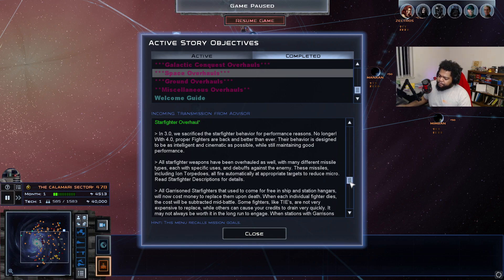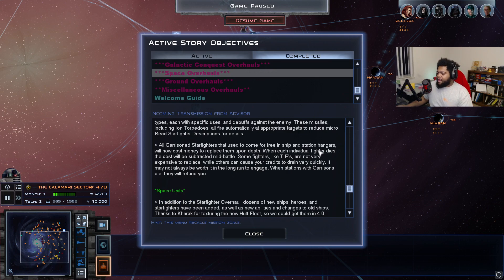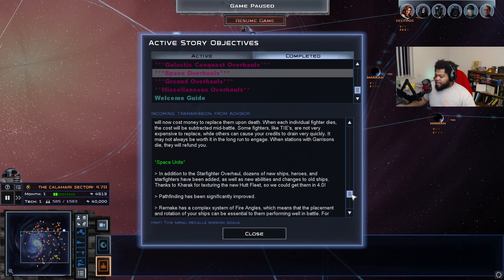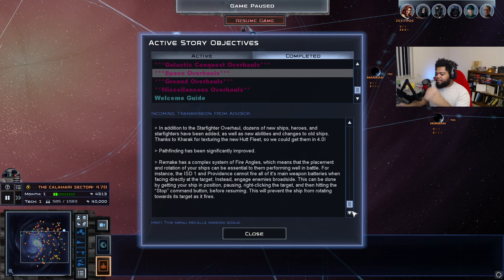Garrison starfighters now have a cost to replace upon death — when each fighter dies, the cost is subtracted mid-battle. Ties are not very expensive to replace, while others can drain your credits quickly. When a station with a garrison is destroyed, you'll be refunded since the station no longer exists. Dozens of new ships, heroes, and starfighters have been added, along with new abilities. Thanks to Karak for texturing the new Hutt fleet so we can get it in 4.0 — it looks absolutely incredible. Check out my videos on the Hutt fleets with the criminal underworld if you haven't seen them.